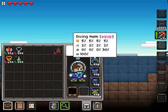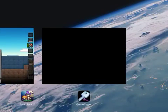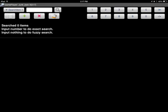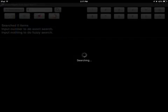I'm going to begin with the health. You can enable your extended stats just to help you with the numbers. I'm going to be looking at my current health right now, which is 5.0. Any number dealing with a decimal or a percentage is a float number, and this is Game Player's strength. So I'm going to type in 5.0 for my current health into Game Player - float, search.